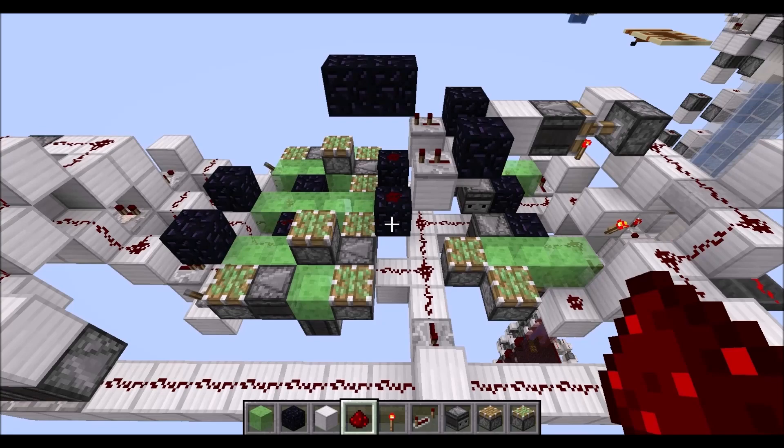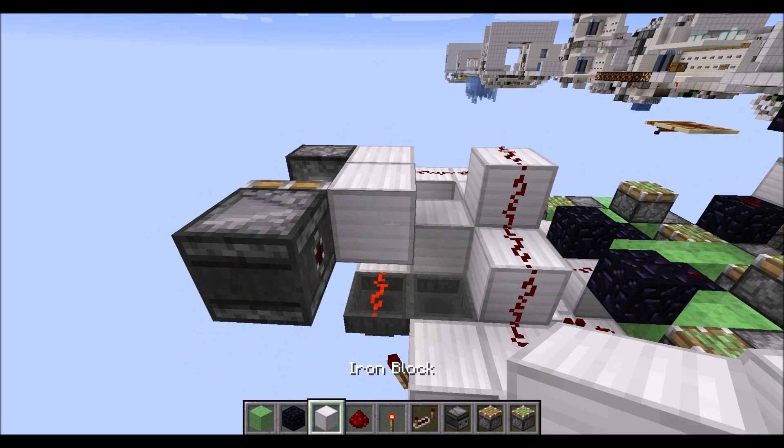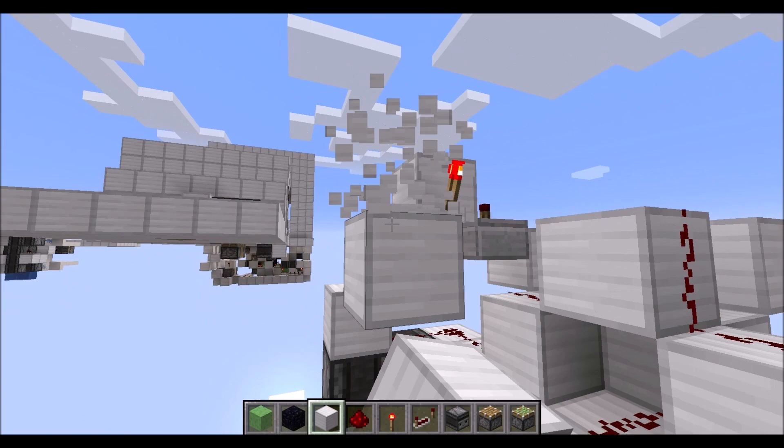Now let's return to the left side. First place a block on top of this torch with a sticky piston to the side of it and an observer in this direction, then a block here. Then a block on top of this torch with another raised block here, grab an upside down slab and place it here, then another raised block there. Put down two redstone dust and a repeater on two ticks here, torch on the side of this block, then diagonally to the torch we need a block here which is the first block of a row of seven blocks.